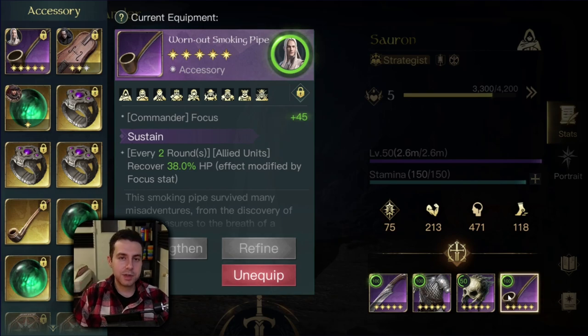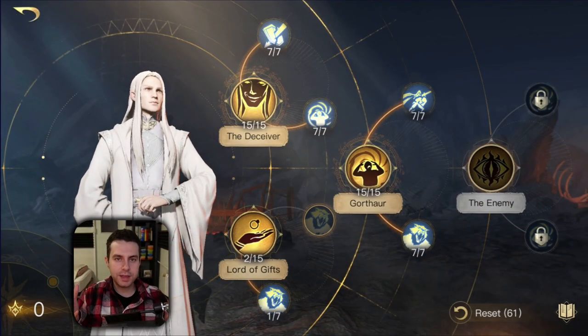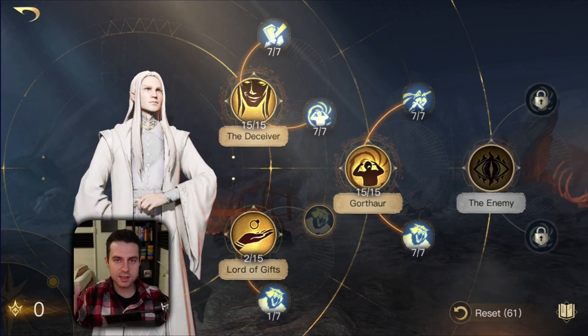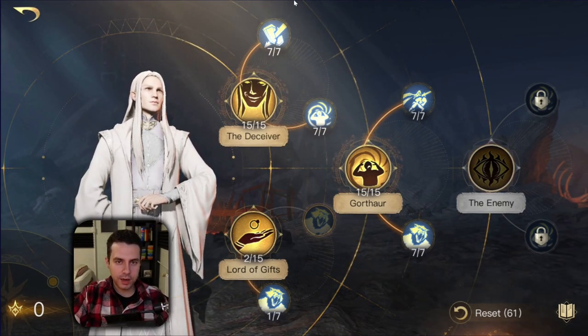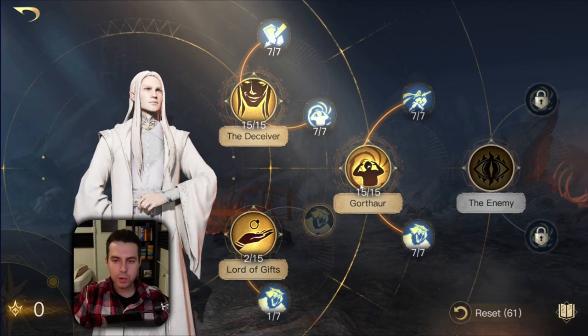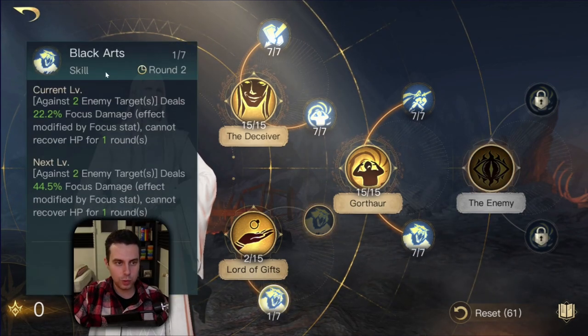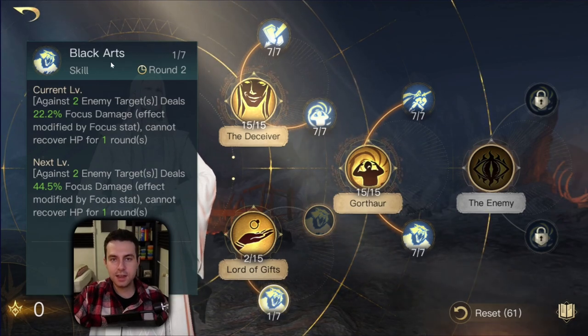Now let's jump over to the skills and let me introduce you to builds. The great thing about Sauron is that he is so versatile that he can counter any commander in the game by just changing his build. That luxury is something not every commander has, but Sauron has that versatility. Right now you see Sauron in his Madness build, and this build is just as nice as the Focus build.